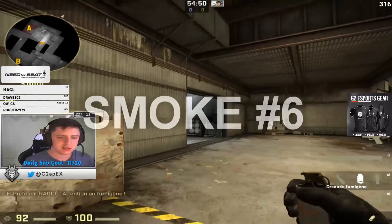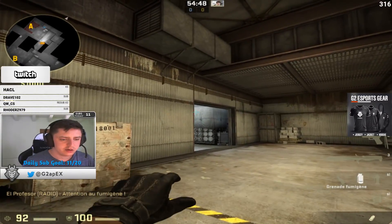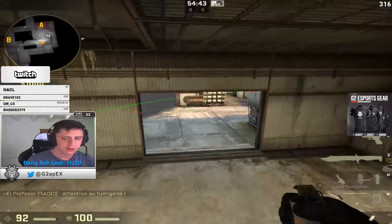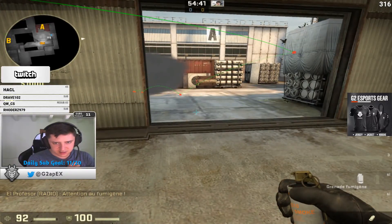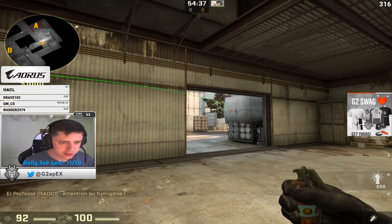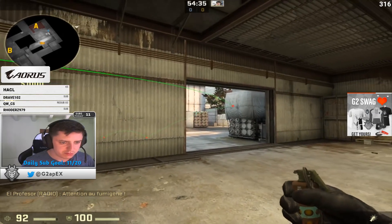So other smokes. The most basic one — you go here and I'm walking all the time because I'm scared to miss it. It's the easiest to do. After that, flashing bomb sight. I like to flash around here, just a bit higher.